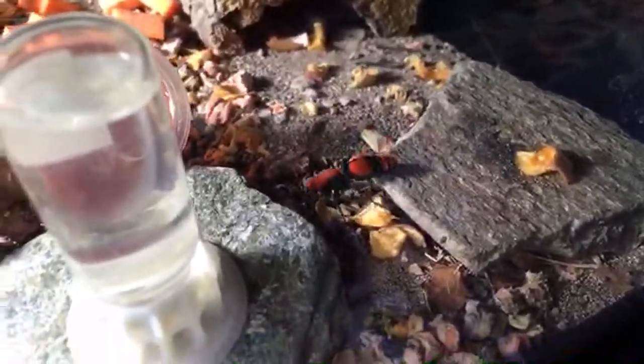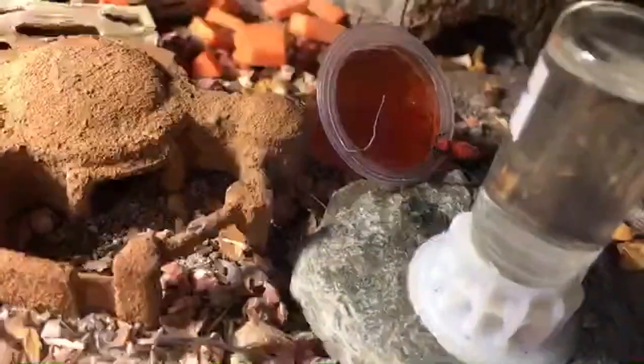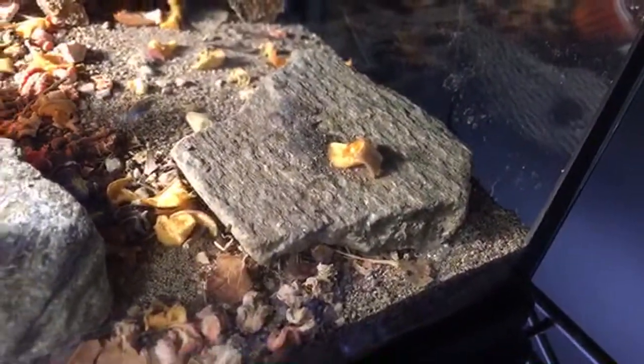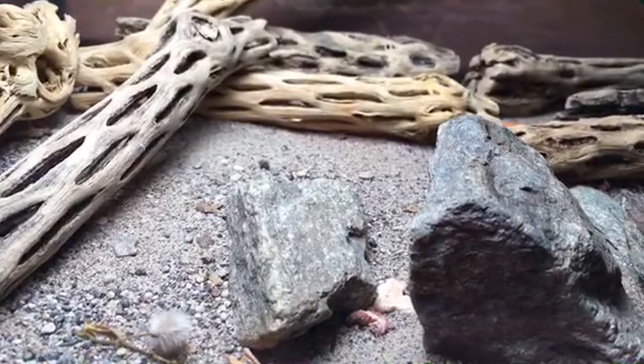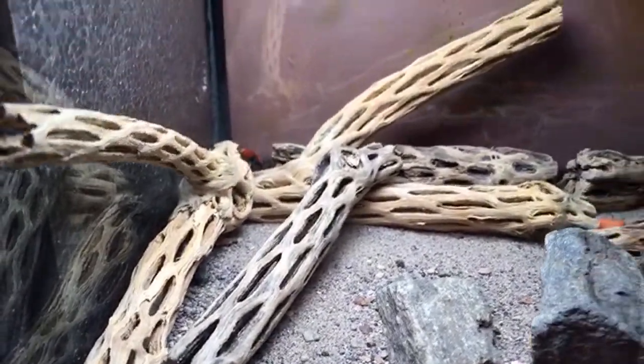Here's my Dasymutilla occidentalis — my biggest velvet ant. She's probably three or four times the mass of some of my smaller ones. She is a beauty! I think she smelled the new beetle jelly I just put in. Oh, I scared her — she's a little more skittish than some of the others. She's coming out again, but she's on the other side.